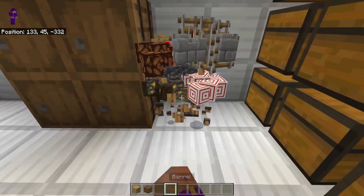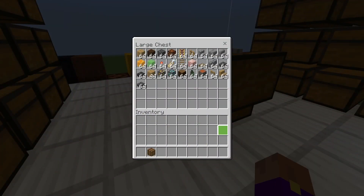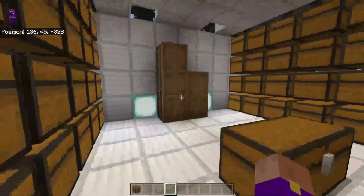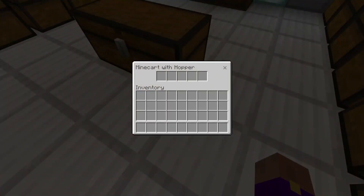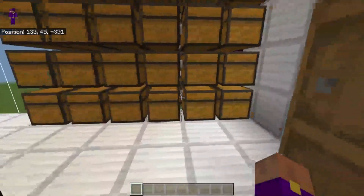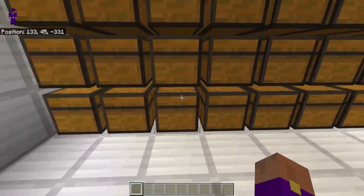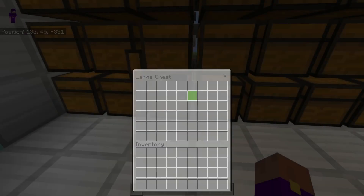Let me show you how this works. We're going to grab a barrel, break it, and dump all of these items in. I'm going to toss it off the edge and you can see the items are just flying out — that's the beauty of hopper mine carts. As we're going, the items will be coming into these chests and sorted into categories. The first category is going to be wood bits, taking up these two rows of chests. The second category is going to be stone bits.